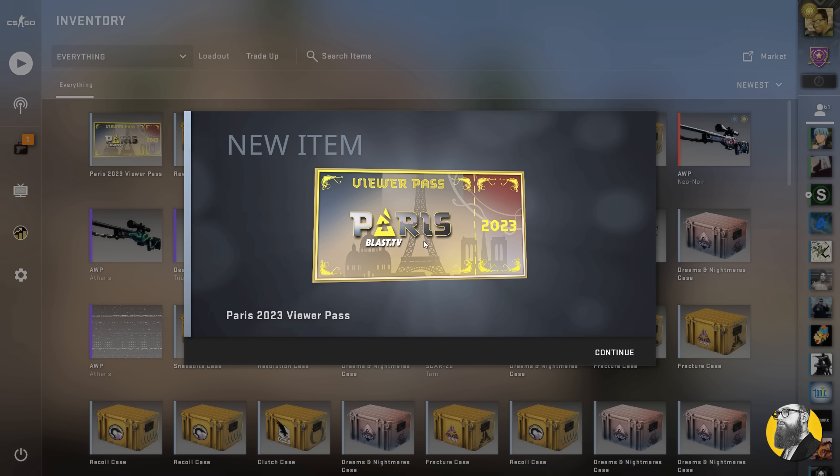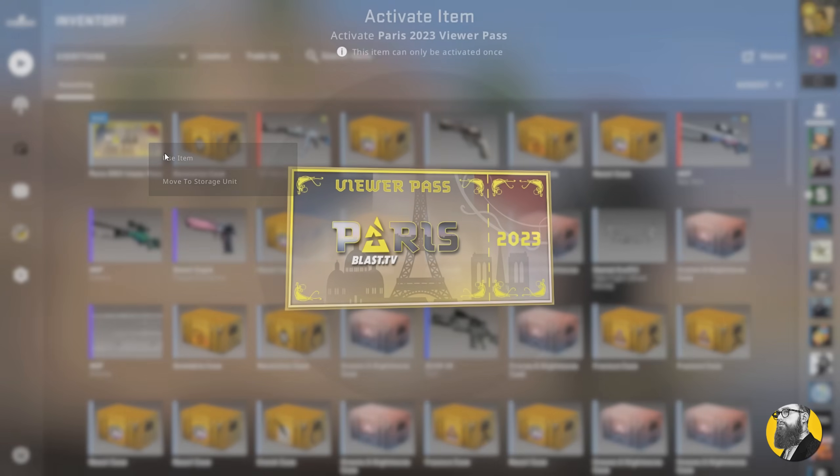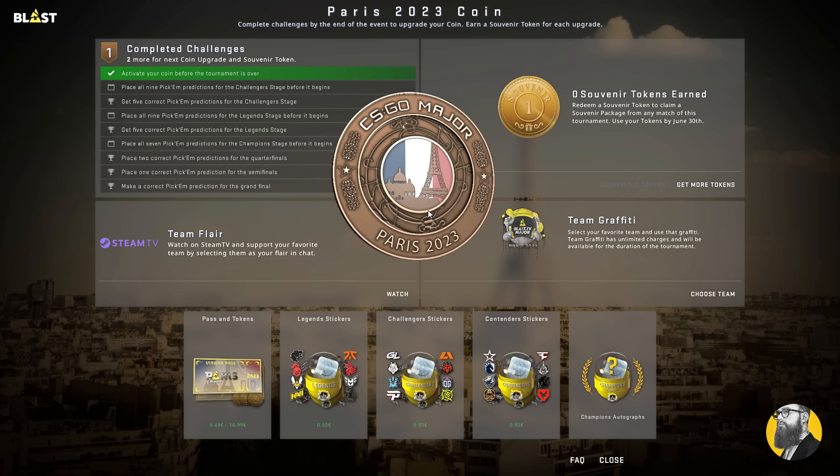To take part in the major and play the pick-ems, you need to get the viewer pass. Though the cost varies by location, mine is 9.49 euros. Acquiring a pass means that 50% of the proceeds support players, teams, and organizations.